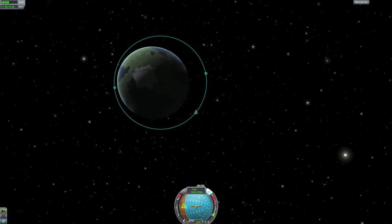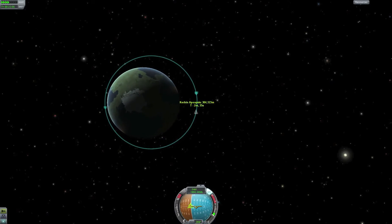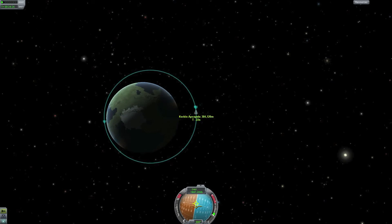When doing my burn I will use very careful throttle control, because I don't want to overshoot my target. Very small changes in your velocity will bring your periapsis up quite a lot. I am now turning my spacecraft in the direction of travel and preparing for my burn.